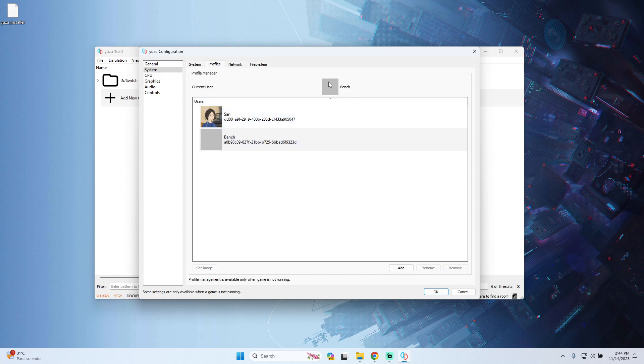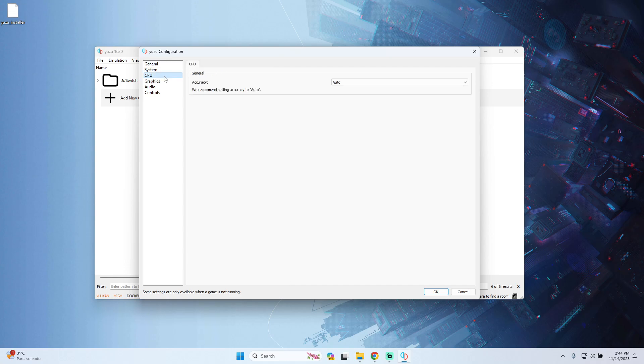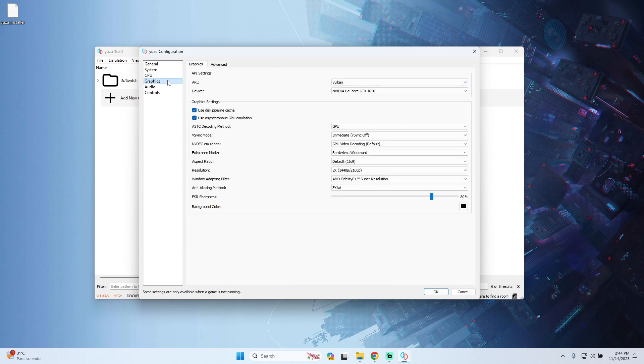On the core part of the configuration, make sure that multi-CPU emulation is turned off and the memory layout is on Default. You can also select profiles — I have two profiles I use for gaming and benchmark emulation. The next step is to go to the CPU part; leave accuracy on Automatic.